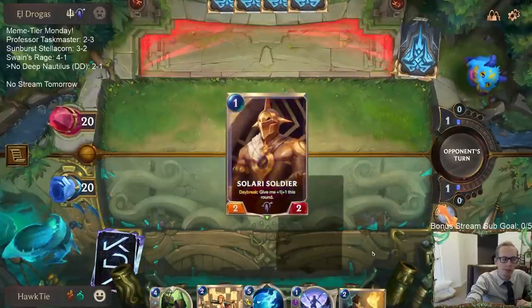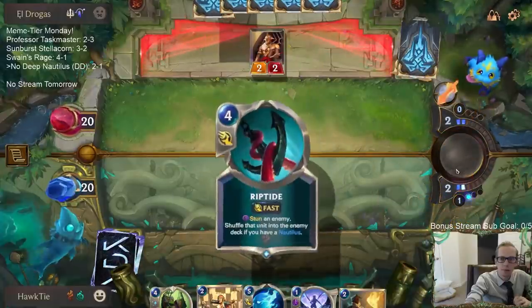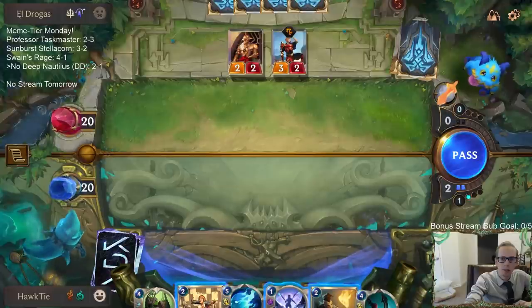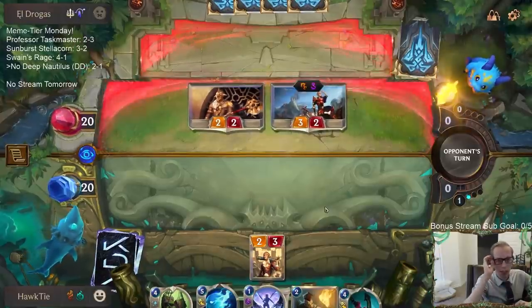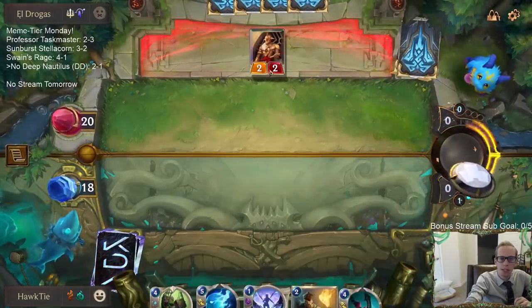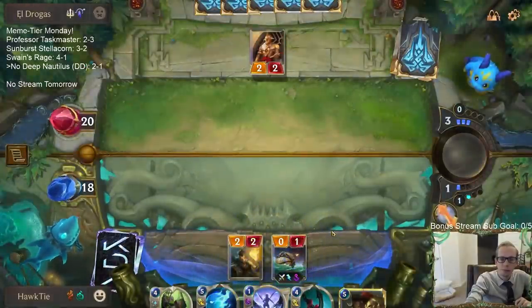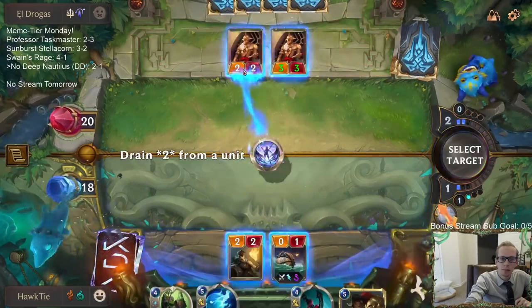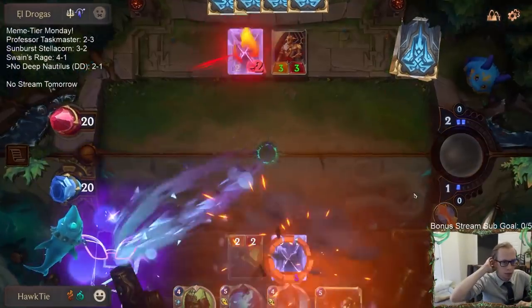I like the Dreadway Deckhand. Let's go with the Highroll here — I don't want to play the deckhand right now because they'd just challenge my powder keg and kill it. We'll trade two-drops — that's a good trade. Next turn we'll have deckhand, Go Hard this thing. If they want to use Single Combat we'll trade Go Hard for Single Combat.